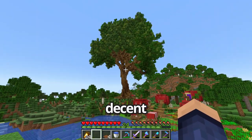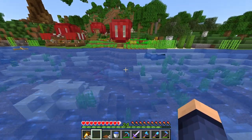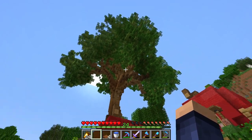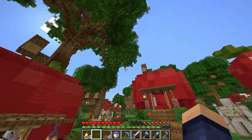I think it looks nice. Decent, I might say. And as we exit our starter house, this is what we have — a beautiful view of a gigantic apple tree. I think we even have space up there to build something later if you want to. Right now, I think it's done. I really like it.